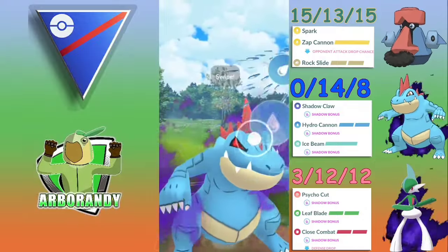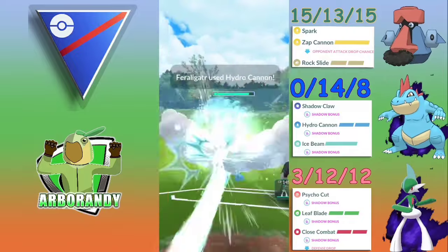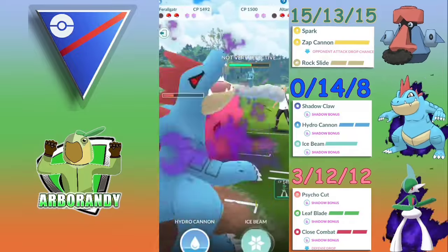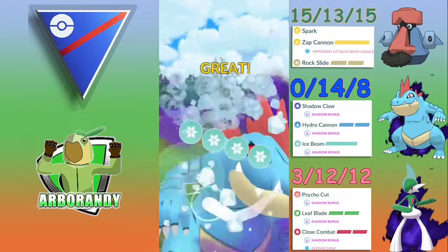That's what's great about Feraligatr — he's very versatile. Water is a strong neutral type and he still hits Ghost, Grass, Dragons, and other Waters for either neutral or super effective damage, even overcoming his own weaknesses.